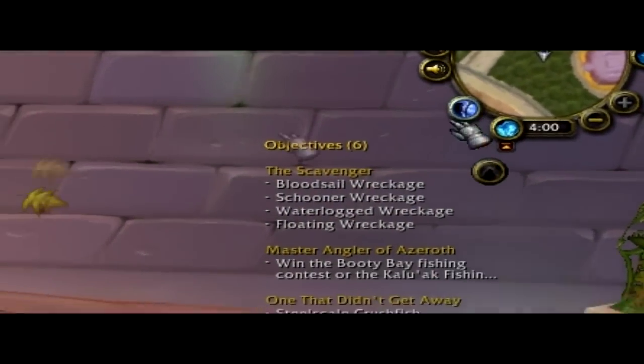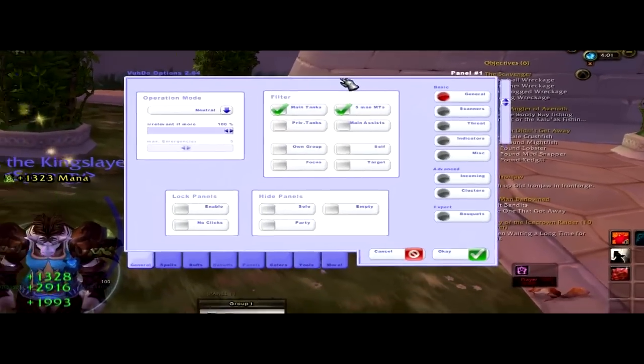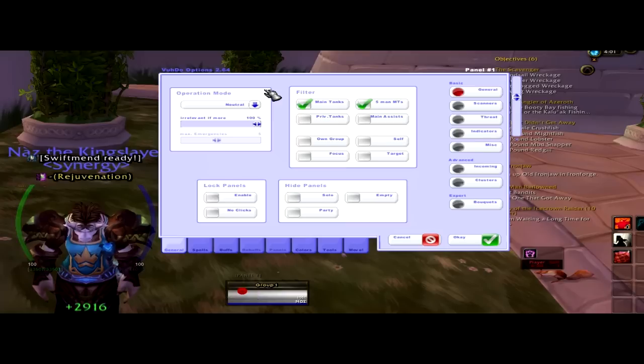So you go up to the top right, click on Voodoo, and you see you've got all your options for what you want to see on your bars.